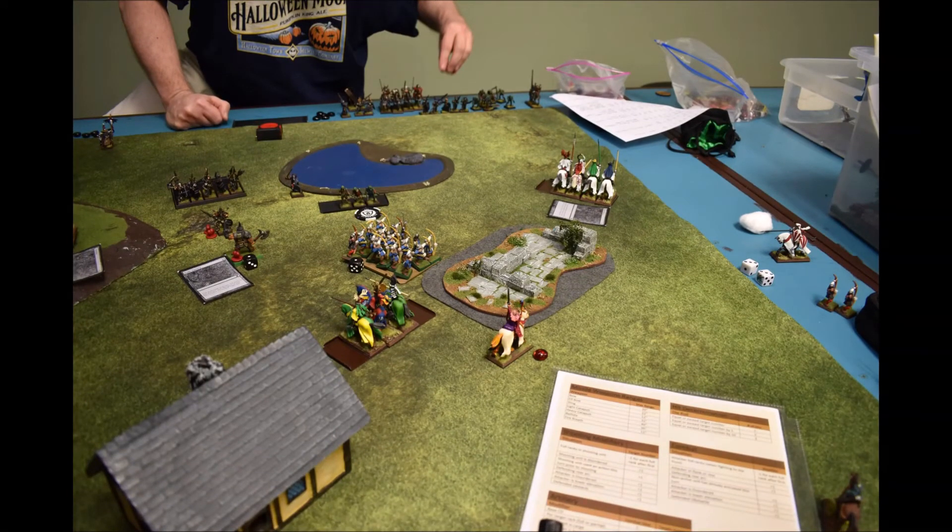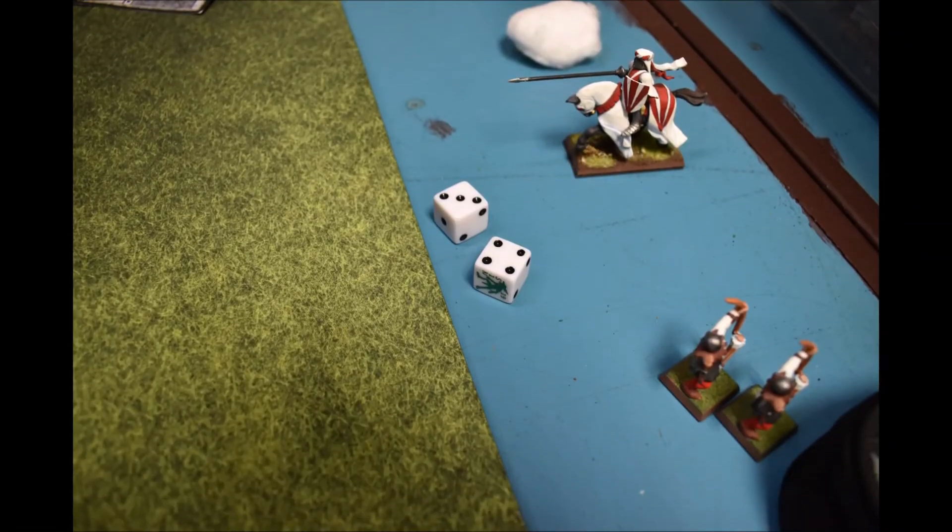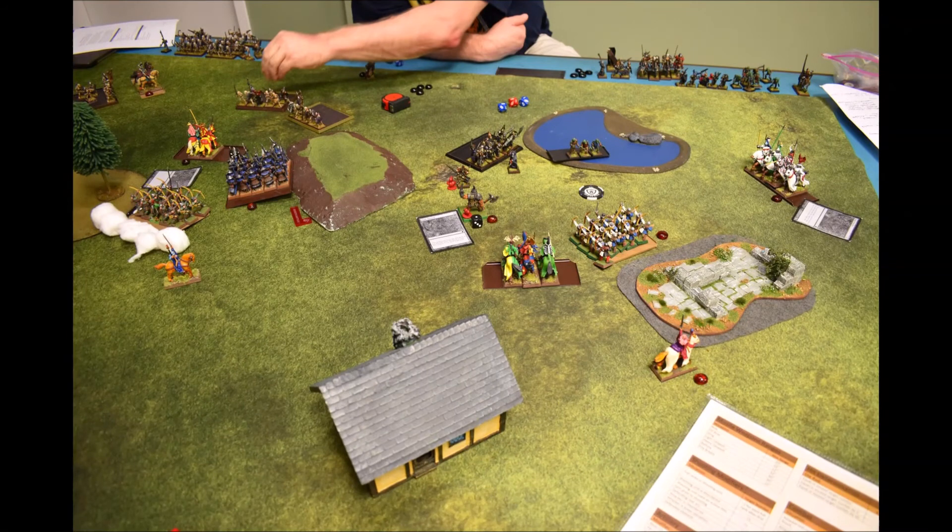Still on turn six: my mage got mad and fireballed his barrow wights, which freed up my unit. He rolled 21 dice total to eventually summon the next barrow worm — which gives you a clue as to what's coming. The second barrow worm token appeared right in front of my two knights.